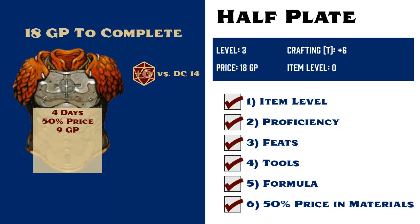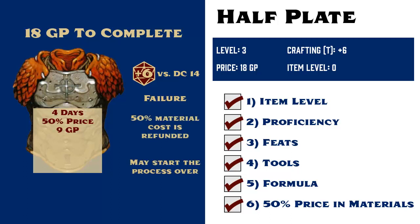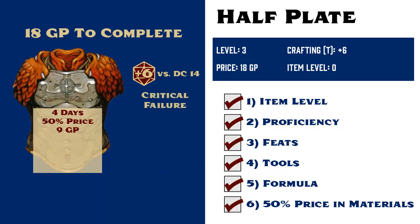Gamera rolls a d20 and adds her crafting bonus of plus 6. If she rolls a 7, then she fails, which means that her 4 days of work were wasted, but she gets her 9 gold pieces worth of materials back and can try again.